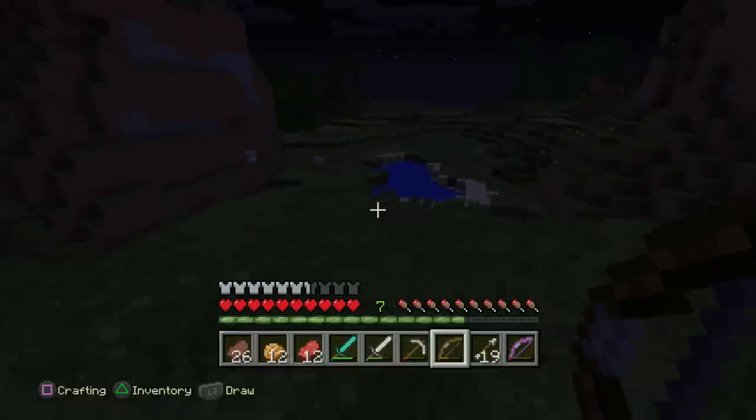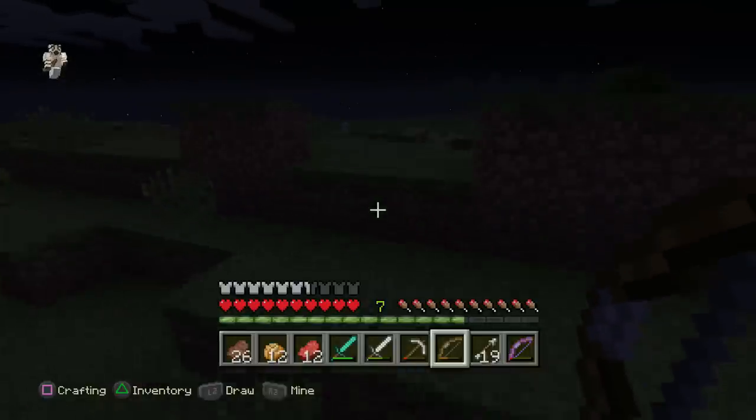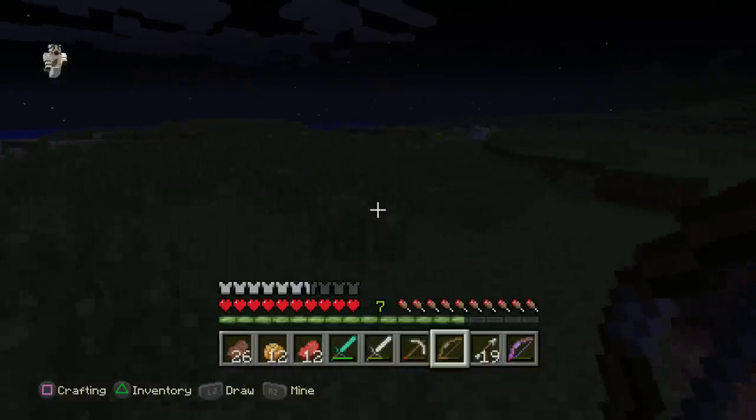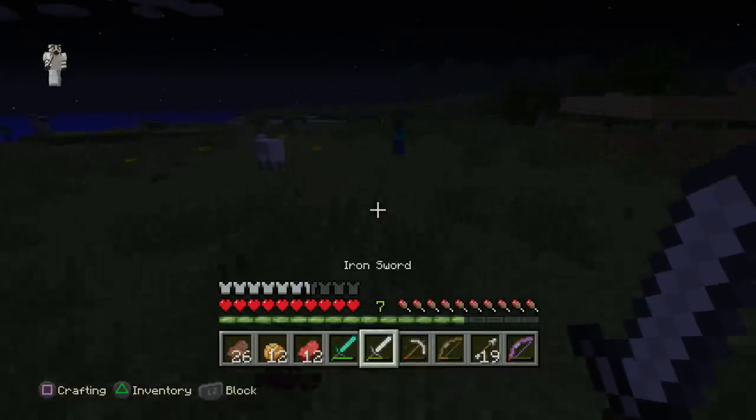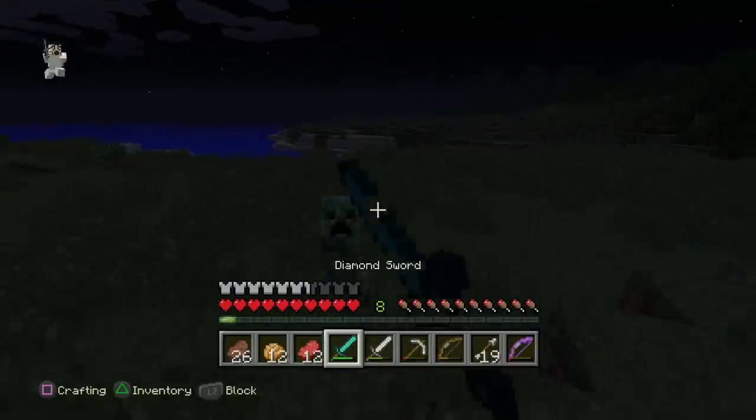It's the Enderman I see. I tried to kill him and then he ran away, and he's taken all of my achievements. Soon I'm gonna have none, I'm gonna have to start from scratch. I guess I'll kill some other enemies in the meantime. You get away from my house, sir.